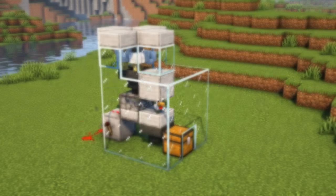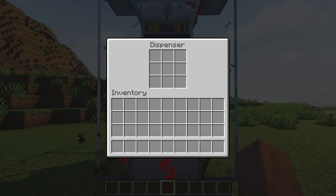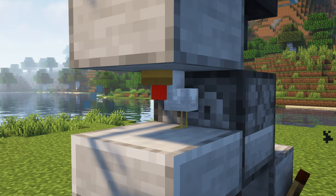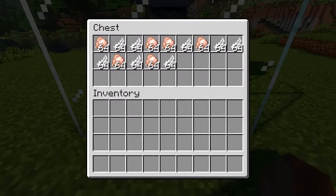This is the easiest automatic chicken farm in Minecraft. The hopper will collect the chicken's eggs and place them in the dispenser, which will shoot them and baby chickens will hatch. Once the baby chickens grow, they will die due to cramming damage, giving you a lot of loot.